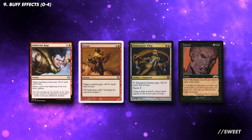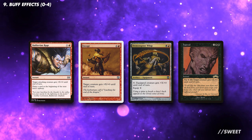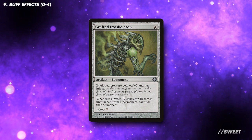As the damage Jury deals when he dies is based on his power and not the number of +1/+1 counters on him, we can play some buff effects to raise that power so he will do more when he dies. Also, if you want to be horrible, you can run Grafted Exoskeleton. With infect, you only need to deal 10 damage to kill an opponent.